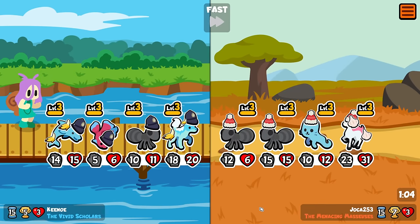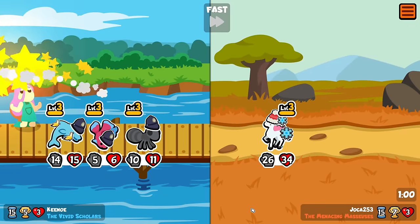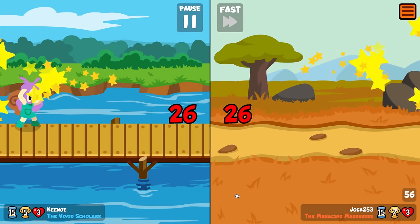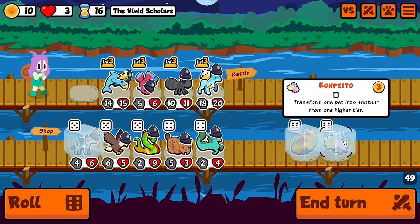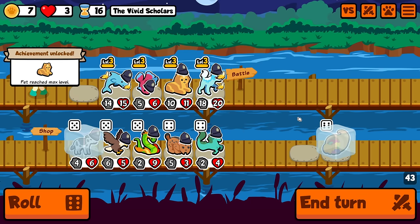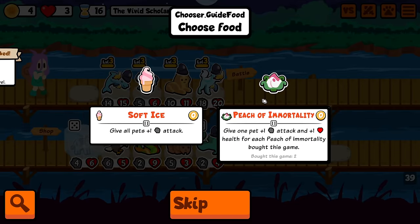Gonna need some aloe for that burn. Wait, what did I say? Am I shaming my own pets? We're killing everything and then we get one frost. We're winning, so I'm not complaining. I'm gonna do the Ant, turn into a Stork, and then just win me the game please. Well, that's how I get the level 3 Sphinx, I guess. And I've already bought two of these — this isn't too bad.